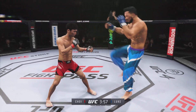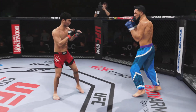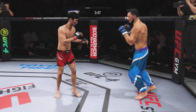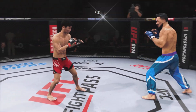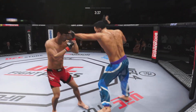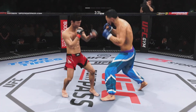Big punch lands over the top. Nice leg kick. Throwing that jab now again — the fighter evades. Look at him whip his hip into that kick. Lands flush with that right hand. Back and forth we go.